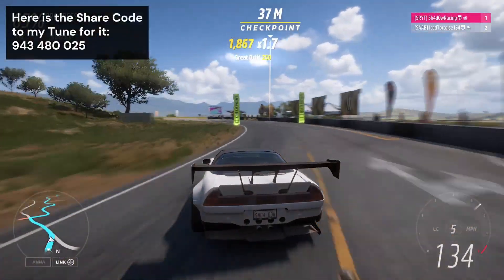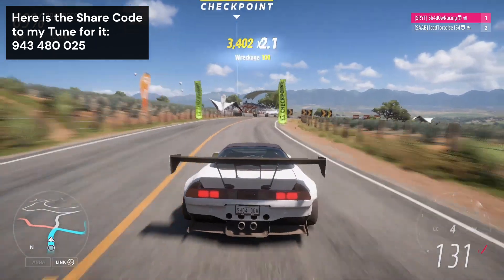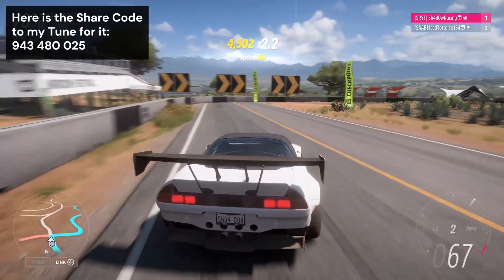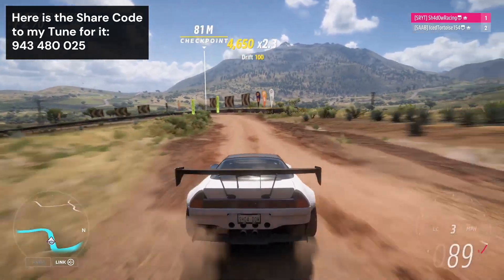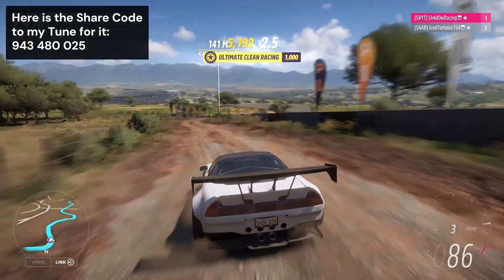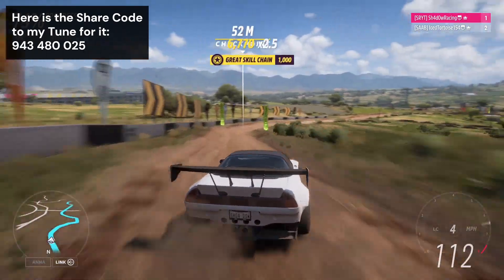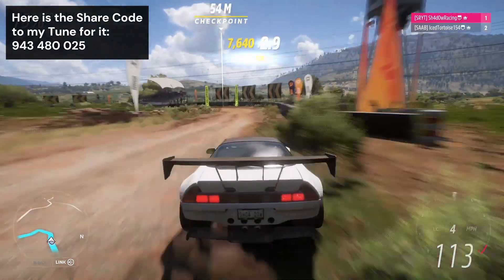Now we move on to the number three spot, which is filled by the Honda NSX-R from 1992, which is underrated in S1-class dirt racing. Its straight line speed is quite good, and it is also quite good in the corners, even though it suffers a bit from understeer. The main car that overshadows this thing is the Hot Wheels Bone Shaker, but no one likes using that, so this is a very good alternative which more people should use.